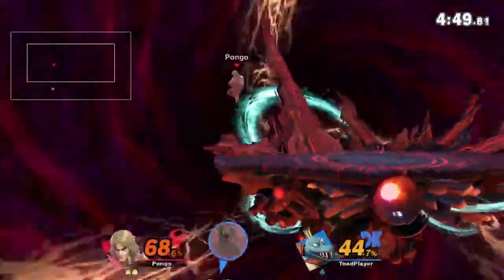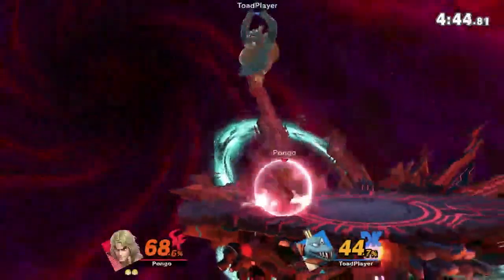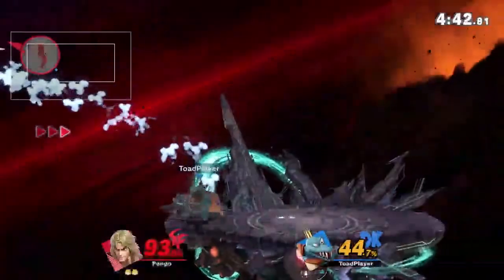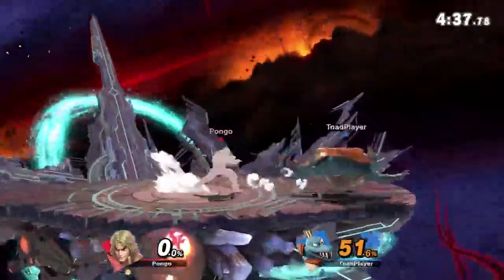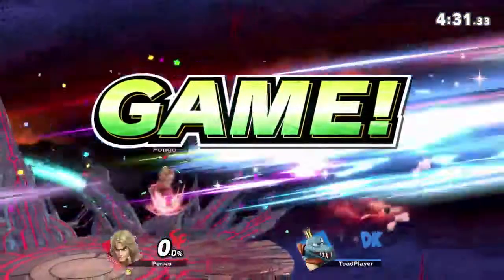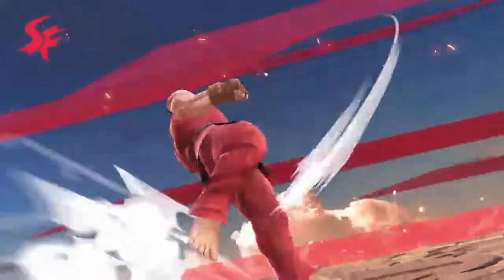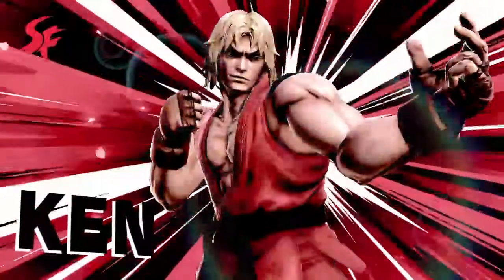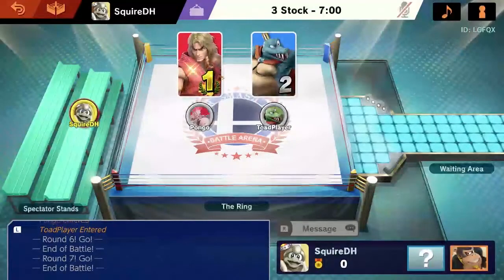Ken very much benefited from all the times that it was buffed early in the game. Nice landing back air — I think Pongo dropped shield a bit early. He catches the down air and actually trades with the Shoryu, and now Toad player is right back in this. Pongo definitely does like going for those parries. Toad player jumps back to the stage, and we're seeing both players have these random spurts of explosive play leading into deletion of stocks very quickly.